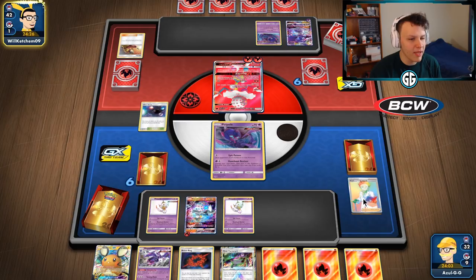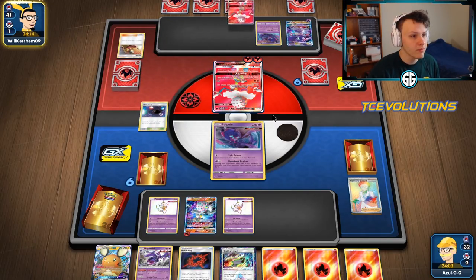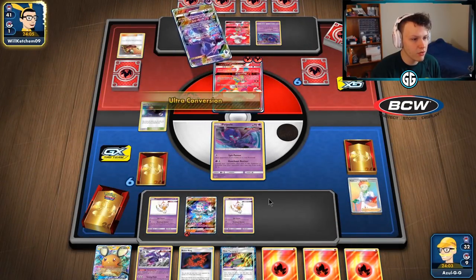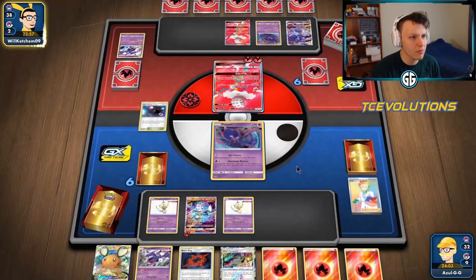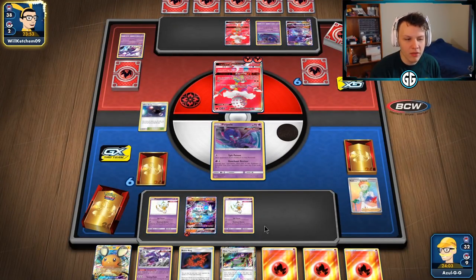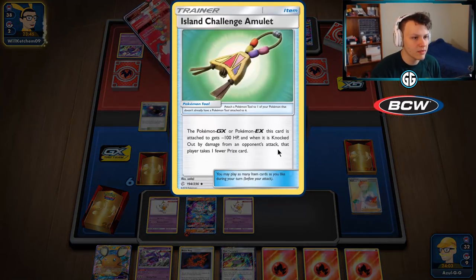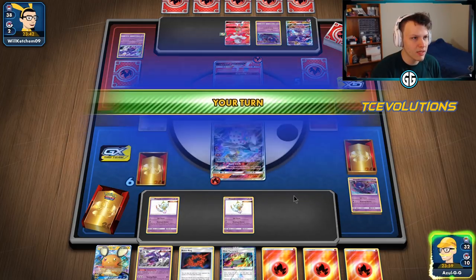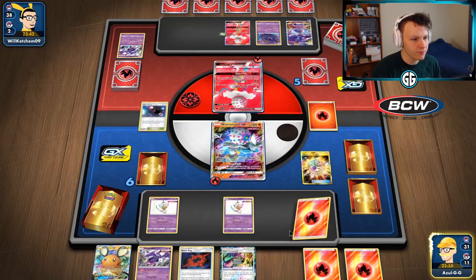I'm curious where they're going to go. Knocking out my active Poipole would be annoying — I want to keep my Poipoles around. Another Blacephalon GX gets placed, so we're trading GX for GX. We're definitely going to knock out their Blacephalon GX next turn — no question. They play the Island Challenge Amulet, which means we want to set up a lot of charging-up Naganadels, since that'll be our main way to take those knockouts.